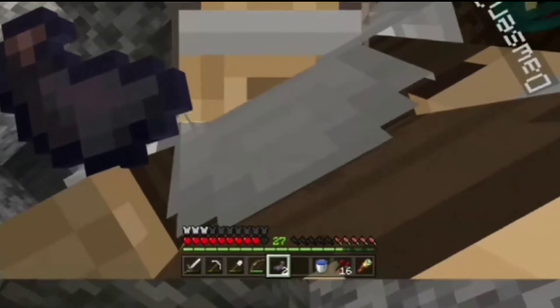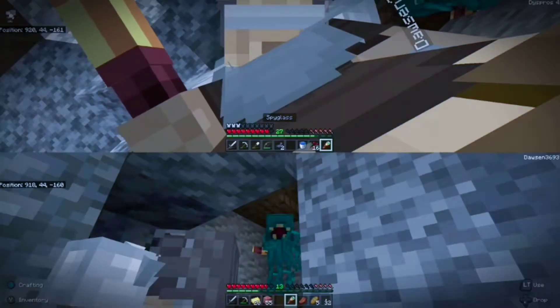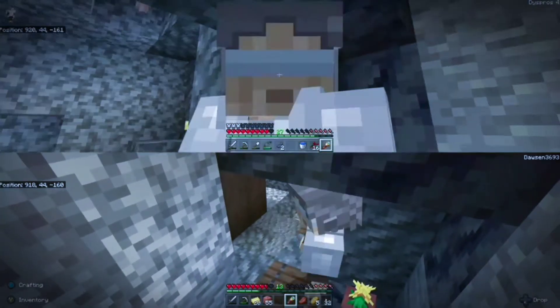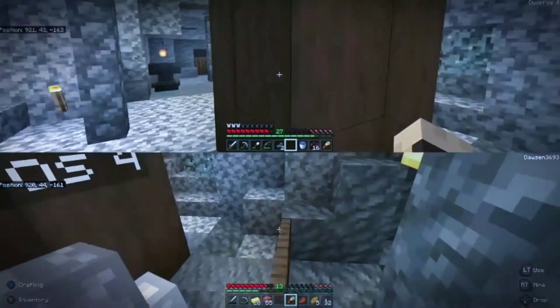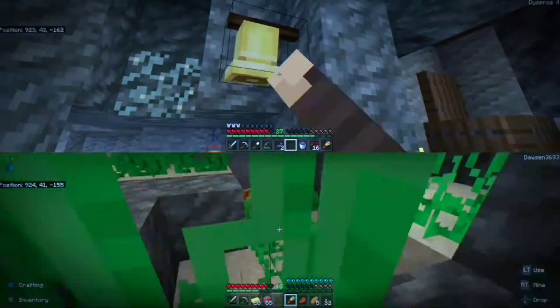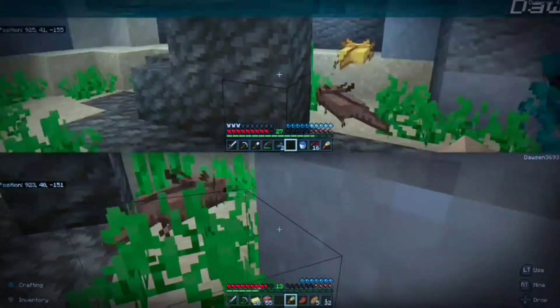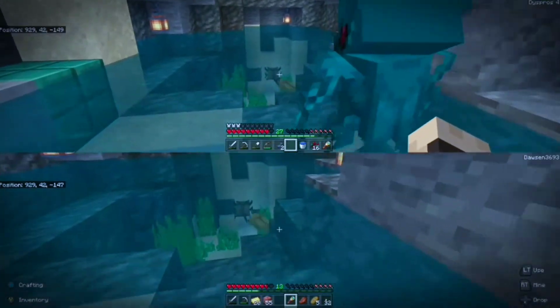Hold on, something's not right — cue the sad music. So this is the first video in our world; we made a 1.17 world just to play by ourselves. We had an axolotl that was yellow named Kizzy, and a purple-pink one named Oxy. They even had name tags, and then they despawned.